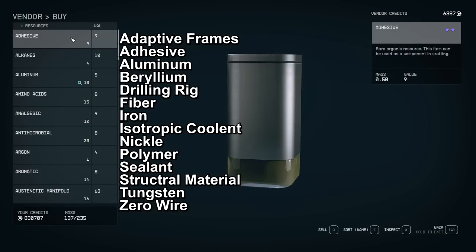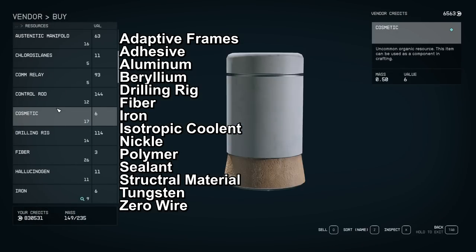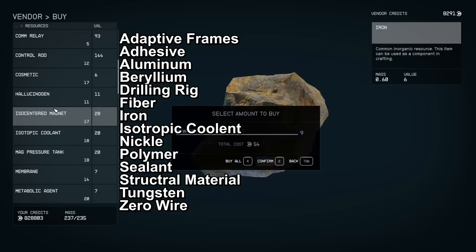Here is a list of resources — you're going to want to buy absolutely every single one of these from Patrick. The main reason why we're here though is to snag up all of his drilling rigs as well as the isotropic coolant.